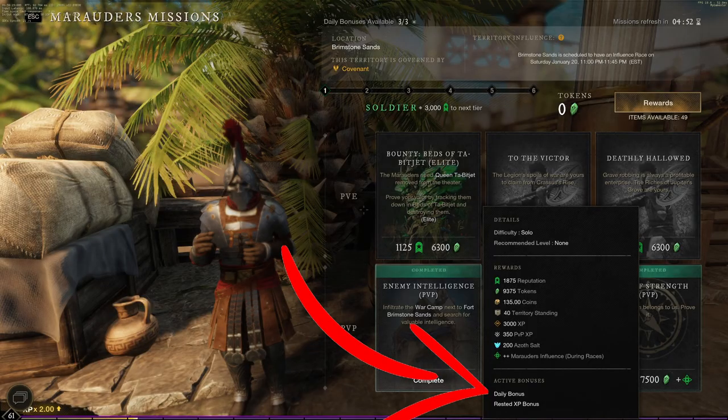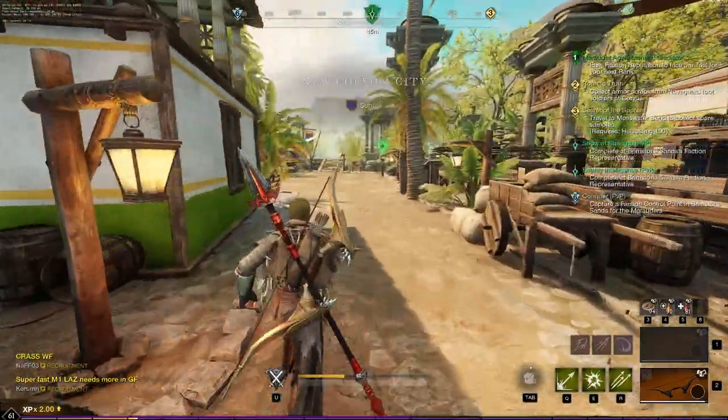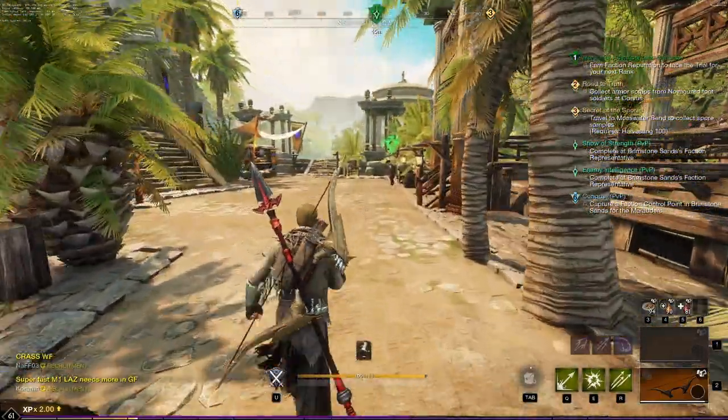The first three missions you do per day will give you a faction rep bonus, so it'll give you more faction rep XP overall. But you can sit there and grind it out — I've done it both ways.